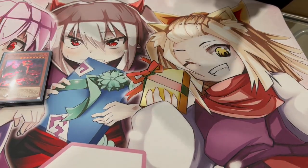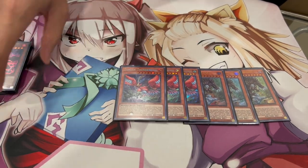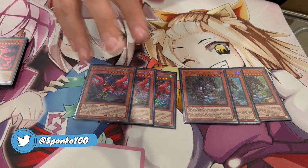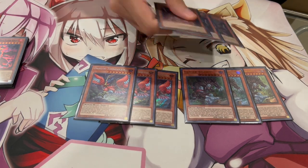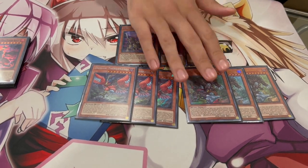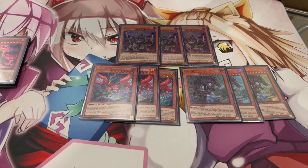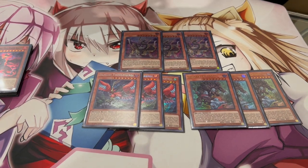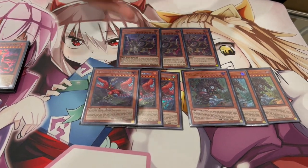This is kind of where all the OTK stuff comes in. We're playing three Bigfoot and three Thunderbird — these are Dangers and they're really powerful. They work really well with Trade-In and on their own as well, especially if you open Gizmec. These are all our level eight monsters. If you use Bigfoot or Thunderbird, you can activate their effects to get a body on your side of the field, which helps you OTK, and draw a card.